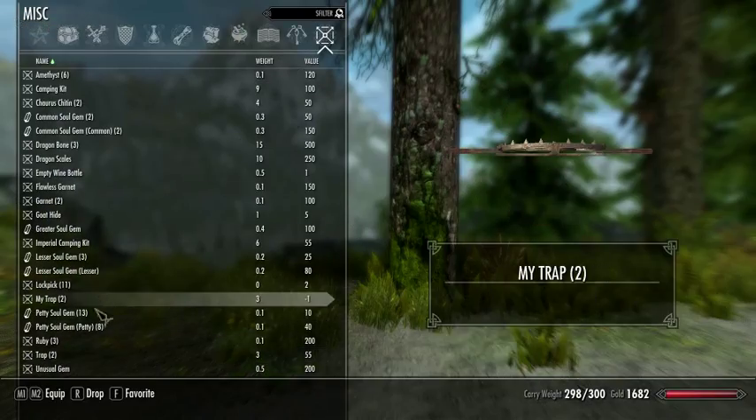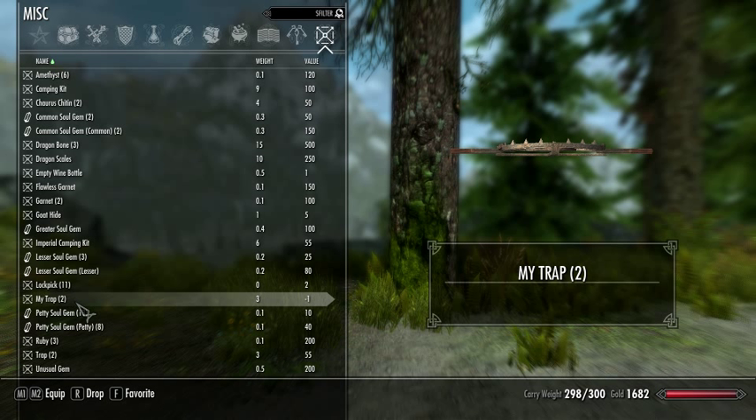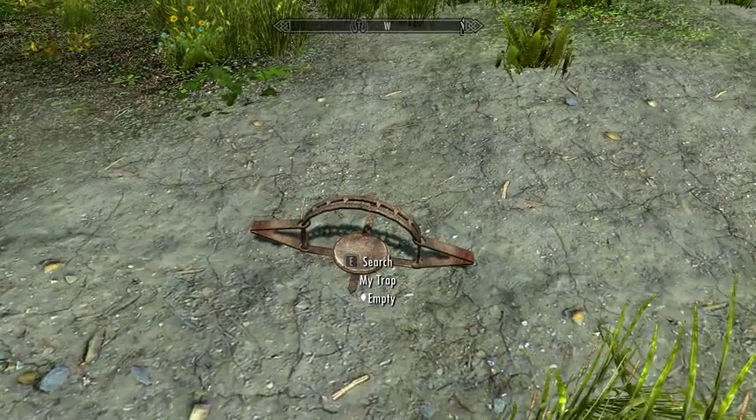If you go to your trap — the old 'trap' item is gone, so if you guys have the old mod, just remove those from your inventory or start fresh, then check the mod back off and you won't have them anymore. It's now called 'my trap'. When you make it from the camping kit you won't buy them anymore, you make them. Unlike the camping kit and other items, you do not click it — you don't left or right click it, you actually just press R to drop it. It falls to the ground and it is now a container.